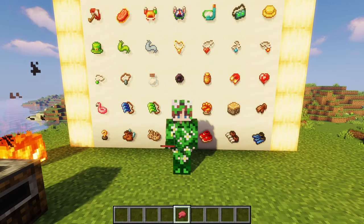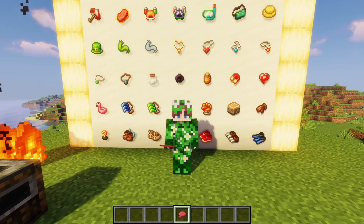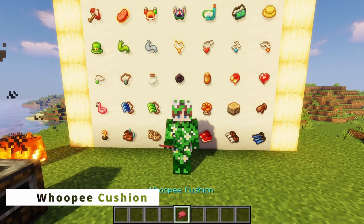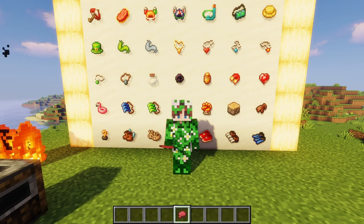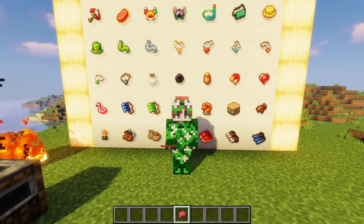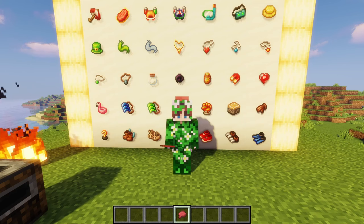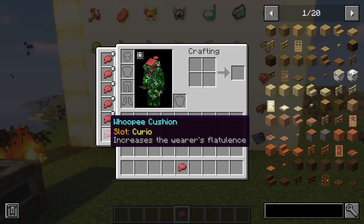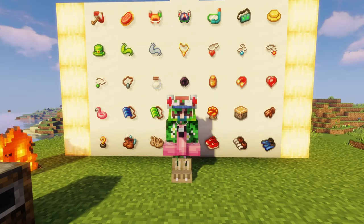Our last artifact — which I had to turn my volume all the way up for — is the whoopee cushion. The whoopee cushion is really unique because when you right click to put it on it makes you fart, and you can keep right clicking to make more fart sounds. This can also be used in any slot of the body, so as you can see I am now filled with whoopee cushions. What a good last artifact!